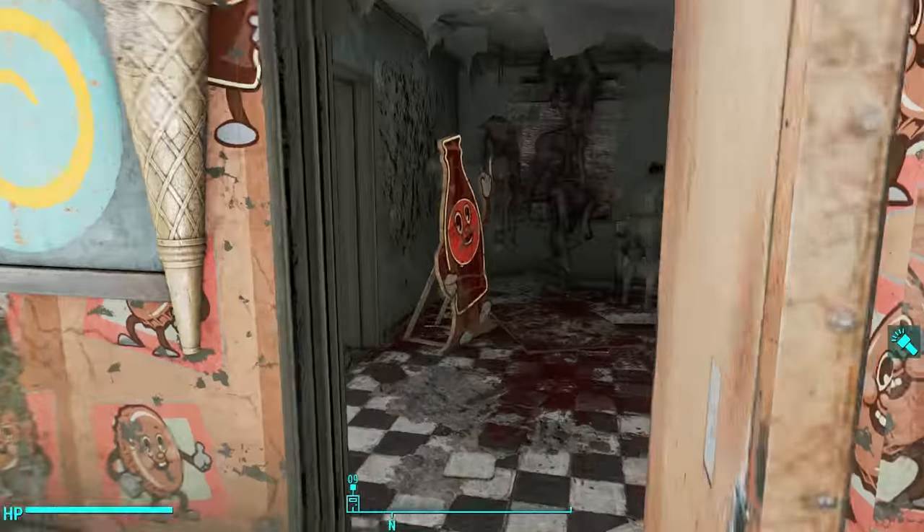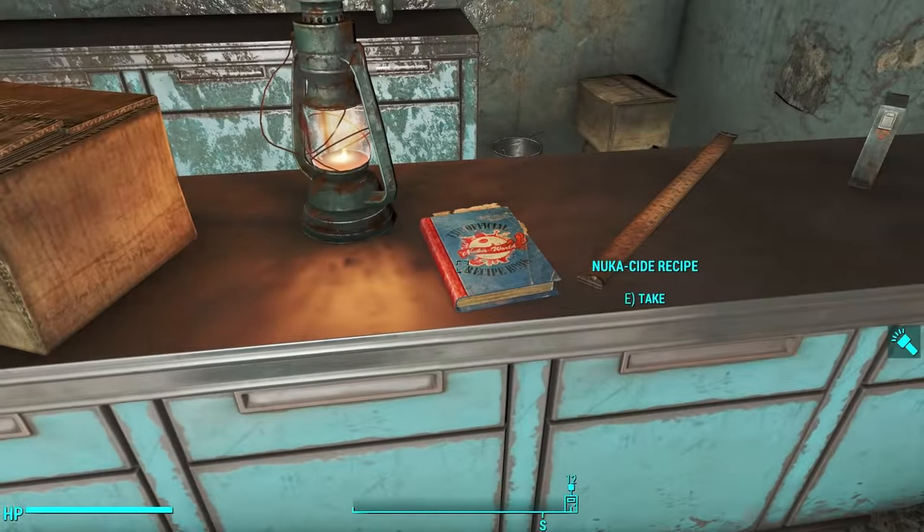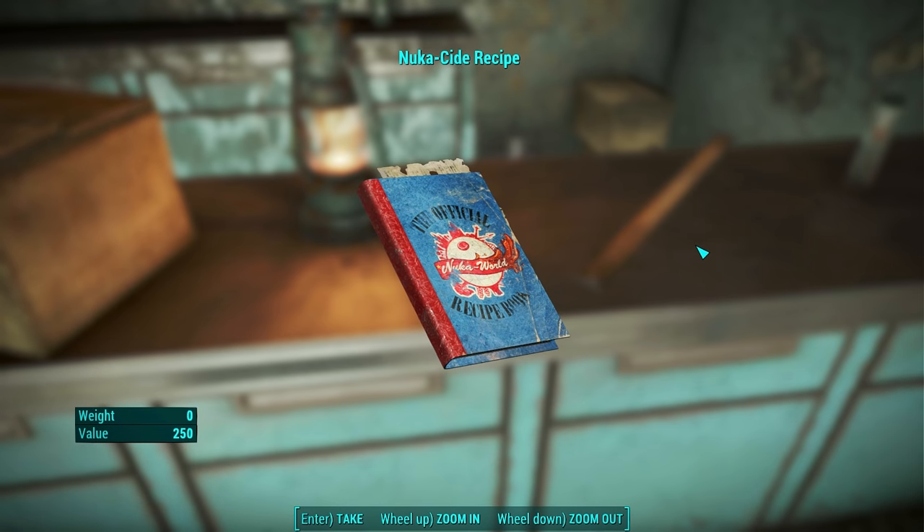You can find the recipe book in Nuka Town. Go to Cappy's Cafe, walk to the kitchen in the back, and it's on the kitchen counter.